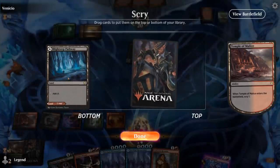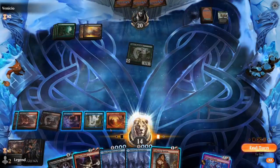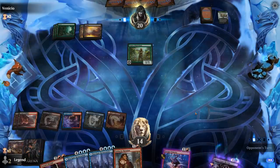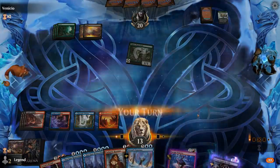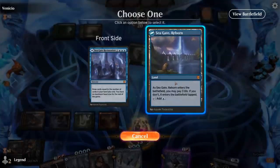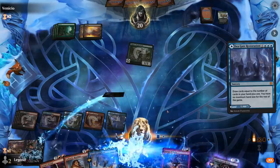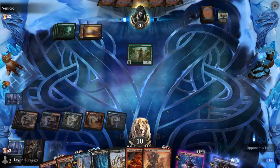Opponent isn't really pressuring us all that much, so we can maybe just start hard casting Seagate Restoration to pull ahead — we're okay playing a longer game. Alrund's Epiphany is also going to be great in this matchup as we get a bunch of 1/1s to block the deathtouch creatures. Could also cast Restoration first while we still have a lot of cards in hand. If our opponent wants to sit on their removal, we'll let them.